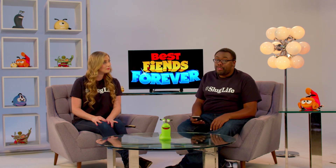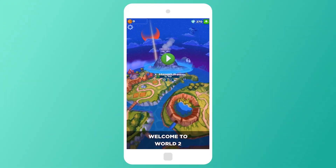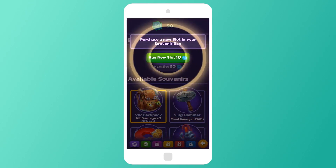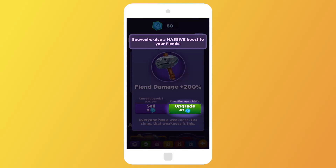You can even buy some permanent boosts in the shop. Once you've reached the portal and gone through it, you've got a souvenir — but you need a slot for that souvenir. Every time you get a souvenir, if you want to use it, you've got to buy a new slot for it. But once you buy a slot, any of the souvenirs you have unlocked can go into that slot. That also means you can have combinations of different souvenirs, which give you different types of boosts — so you can play around with which combo you like better. Any time you go to the Fiend menu, you can always change or upgrade your souvenirs.